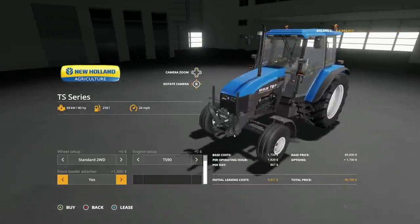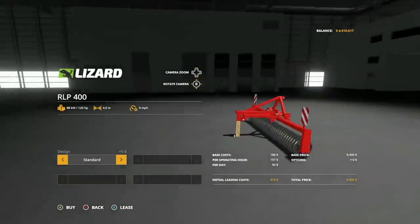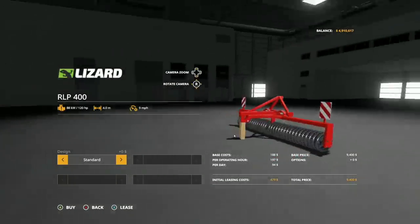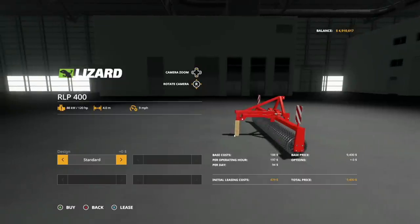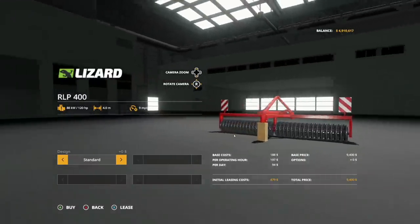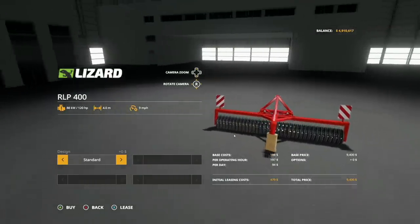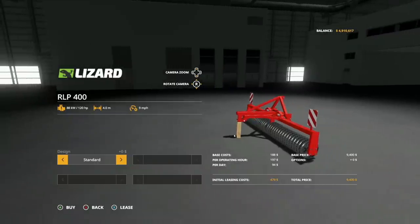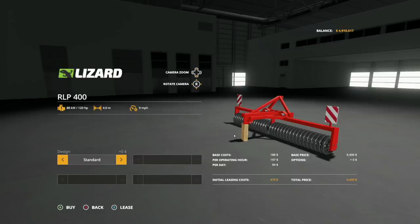Next new mod for all platforms is the Lizard RLP 400 roller. Rollers add fertilizer — free fertilizer. Design options include standard and one with a scraper in front. It's propped up on a piece of wood, which is hilarious — we used to do that stuff all the time at my grandpa's farm. Requires 120 horsepower, four meter working width at 9 miles per hour. Free fertilizer pays for itself in no time.